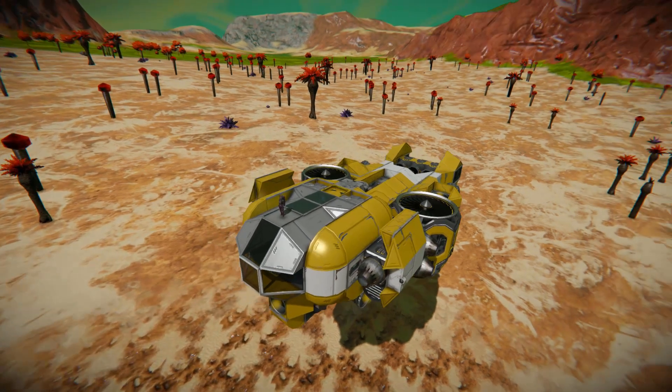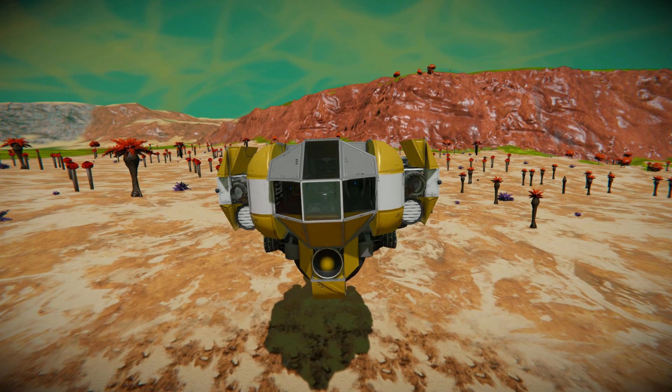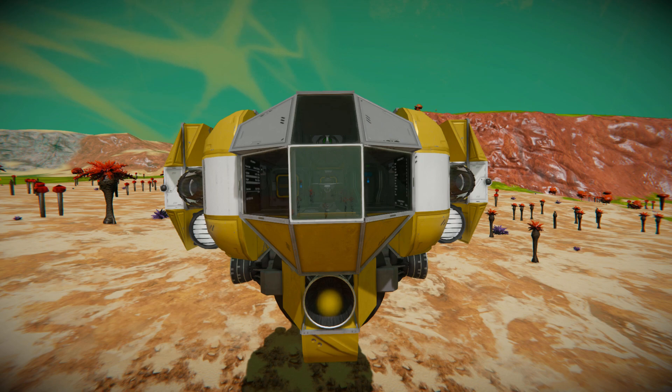Coming all the way down to the very front here, at the front we've got a lovely glass bridge where we can see a flight seat to fly this thing around.